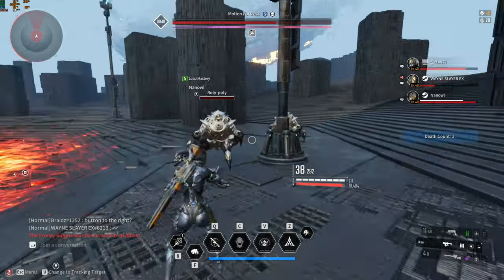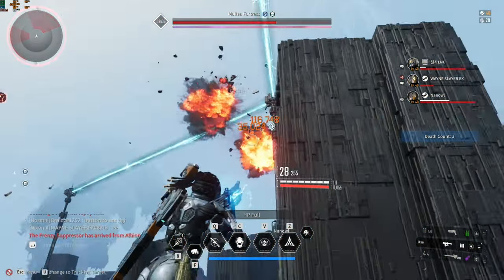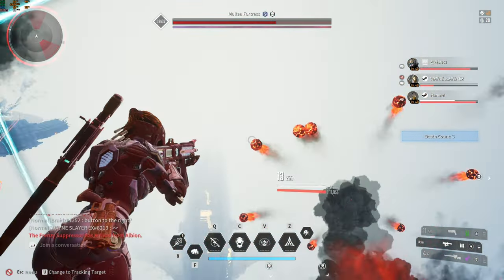On each pillar, there are buttons and you can shoot them to redirect the flow of electricity. The reason we go right is so that it doesn't go against the current.